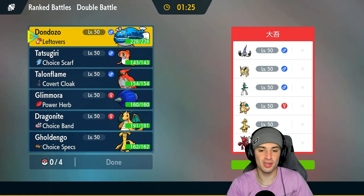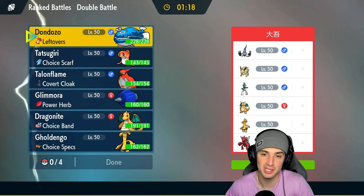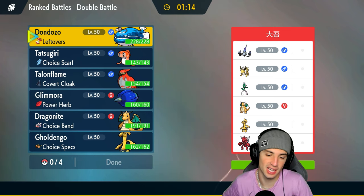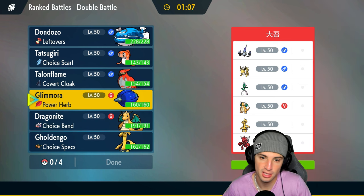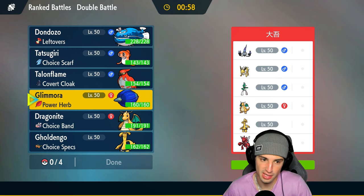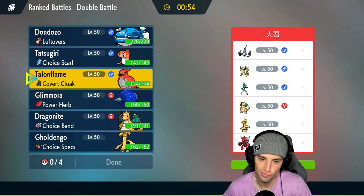Final match on its way. We got dumped on in the last match — no way to sugarcoat it, it is what it is. We're going up against a dope team with Chandelure, Scizor, Jolteon, Gallade, Dragonite, and Goldigo. I definitely want to bring Tatsugiri and Don Dozo again, and bringing them late game is better for us than early game. Who should I lead though? Glamoura can do a lot but two Steel types look scary.